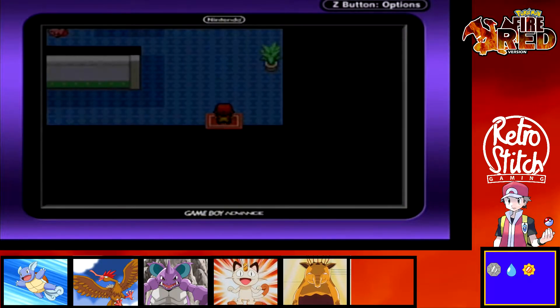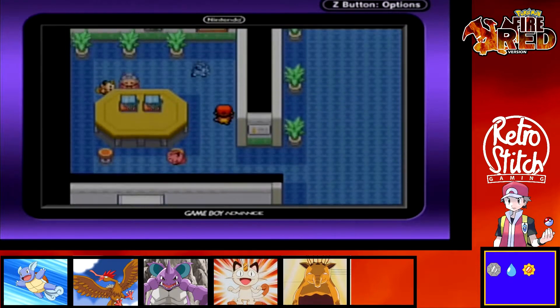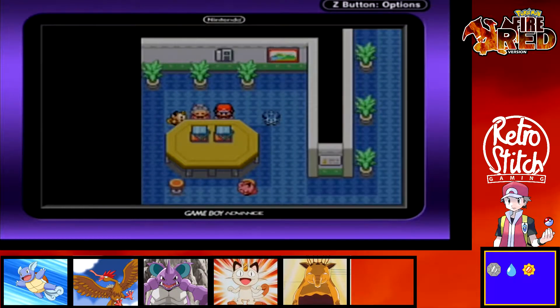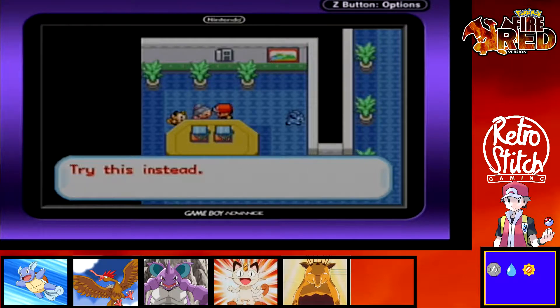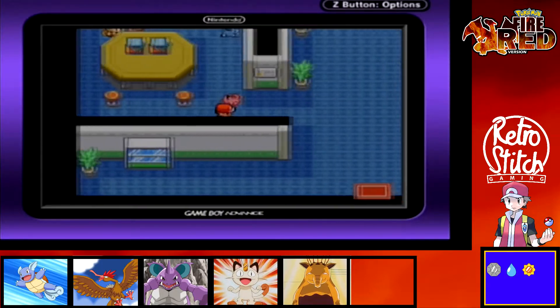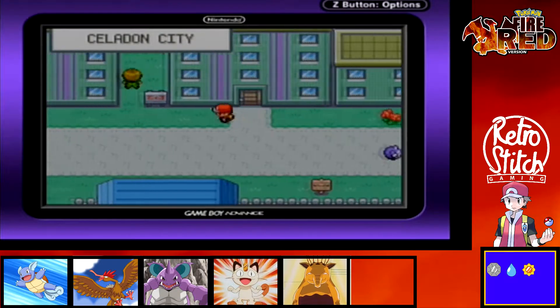We're going to make a quick pit stop at the front of the building we just went to, as we need to see this old lady here. If you played Pokemon Blue, Red and Yellow, you'll know that to get into Saffron City you had to buy one of the drinks from the vending machines to give to the guards. In this game that doesn't work — you have to talk to this old lady here and she will give you some tea, and that is what you use to get into Saffron City. We won't be going there for quite a few episodes yet, but we may as well get it while we're here so we're prepared.